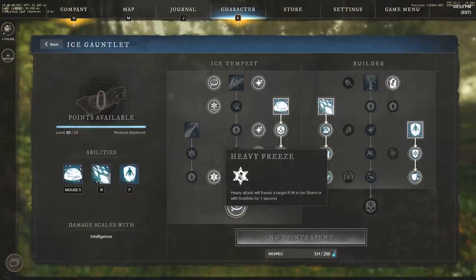We also have Heavy Freeze, which is a very important part of this build. A heavy attack will freeze a target for one second if hit while in the storm or with frostbite. Most of the time if they are in frostbite or any kind of CC, you want a heavy attack anyway — and this just adds into it. Getting that heavy attack on an enemy in the ice or freeze is going to continue to keep them in that freeze and continue that damage.